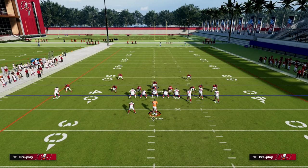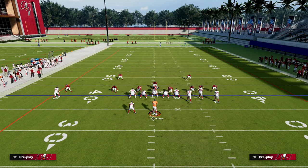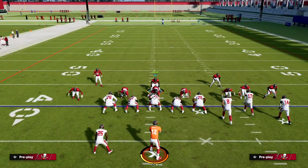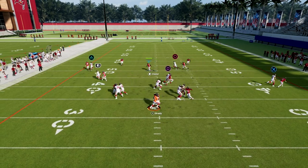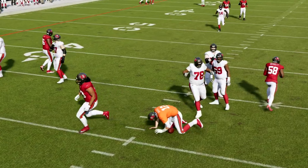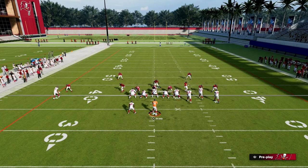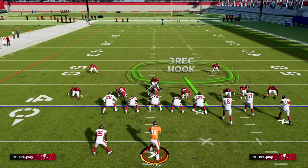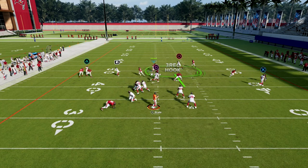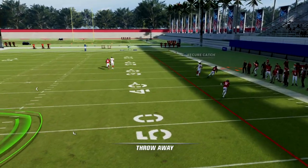Another thing we could do is shade underneath and basically play cover 2 man essentially. This is a really good defense because shading inside and underneath man is really powerful as long as you have safety help over the top. So now we have safety help over the top and as you can see, there's absolutely nothing open on this play. Notice that Vita Vea is consistently coming in untouched on this three-man rush. Your three-man rush got a lot better with the most recent patch. If you rush only two people, you're going to struggle to get a shed, so you want to rush at least three and blitz your user.